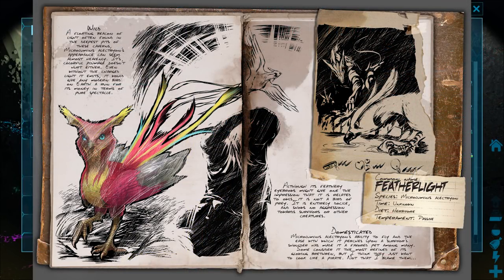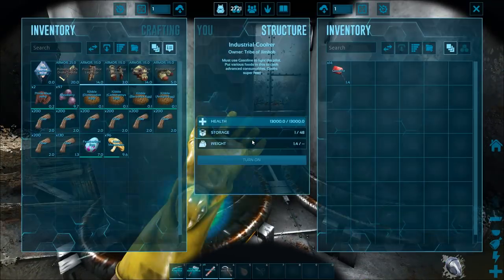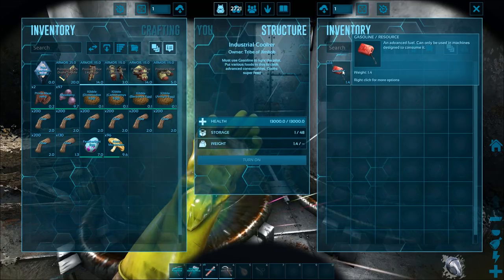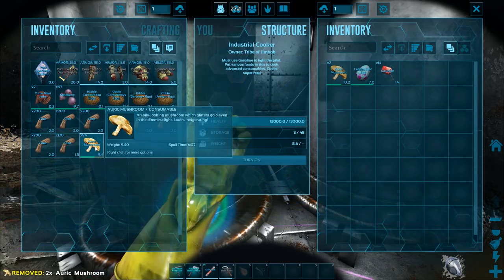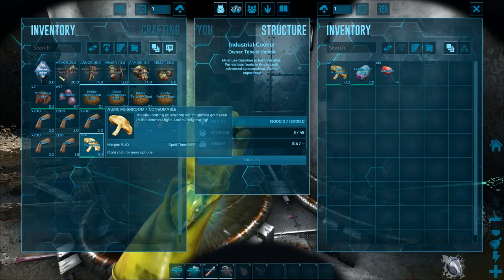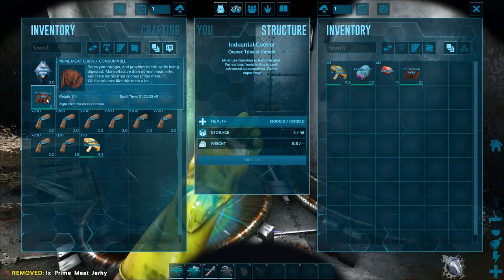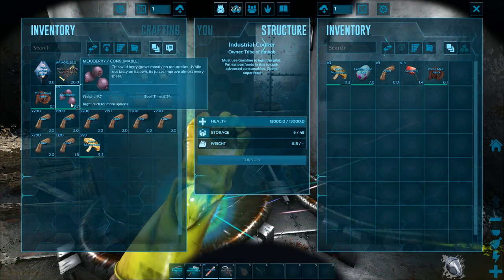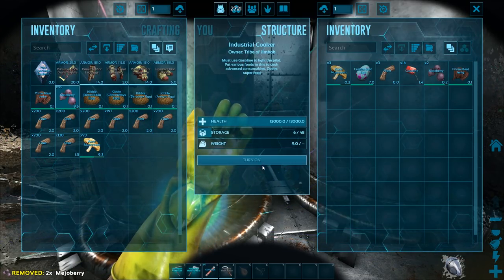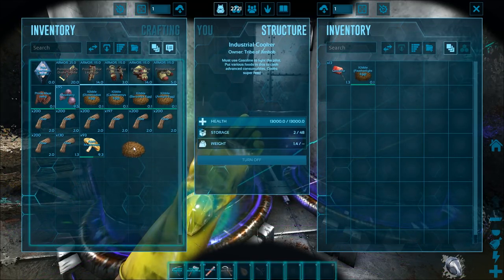The next kibble is an Aberration dino — the Feather Light egg. We need the egg, three Aggeravic mushrooms, one prime meat jerky, three fiber, and two Mejoberries. Turn it on — there we go, Feather Light kibble.